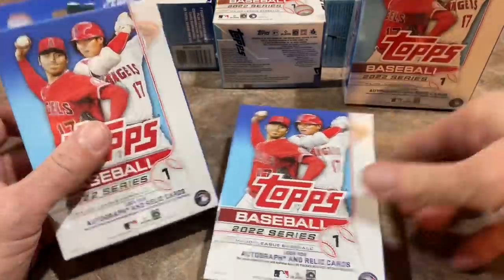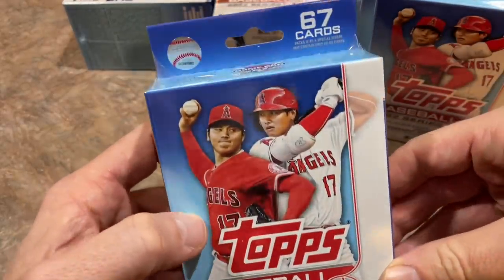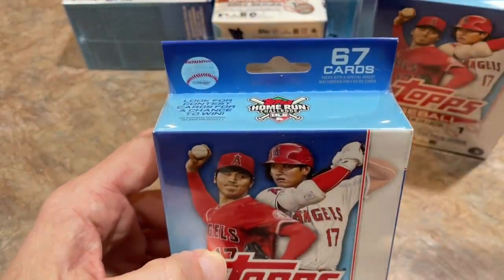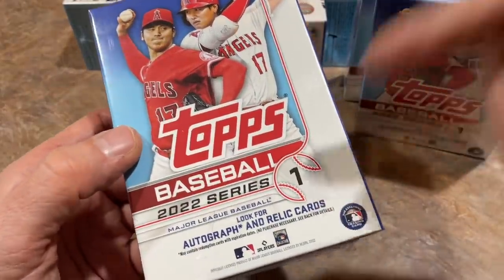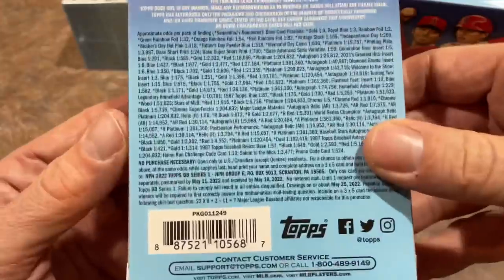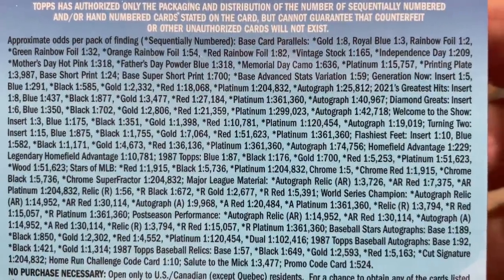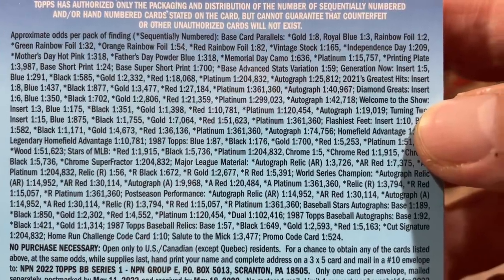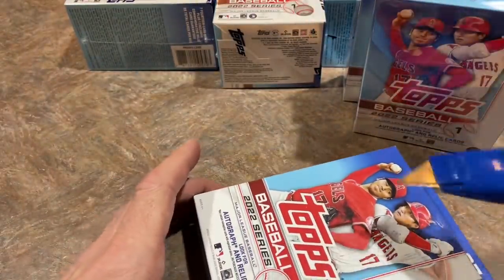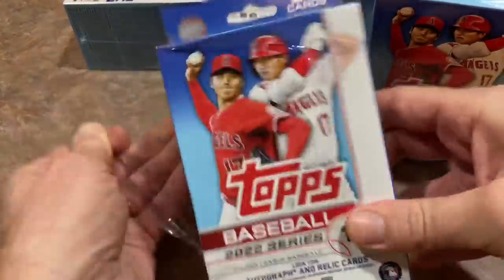Let's first start out before we get into the odds. Let's take a look at the hanger box — we got 67 cards in the hanger box. This is a $12 box at Walmart, $11.98. It says look out for autos and relics. The big number there is the gold, which is one in every eight. That's kind of what I look at with these just to see how the print runs differ from previous years. If you'd like to read through the odds, you can pause the video. And here we go.